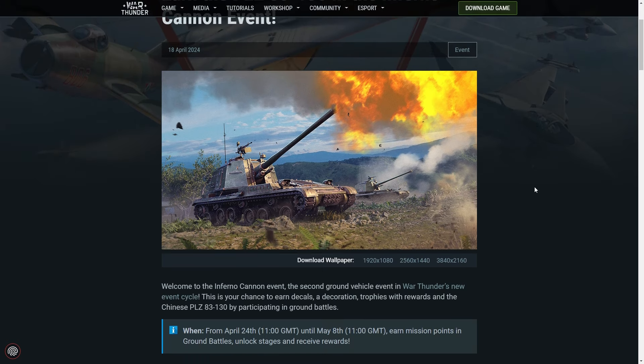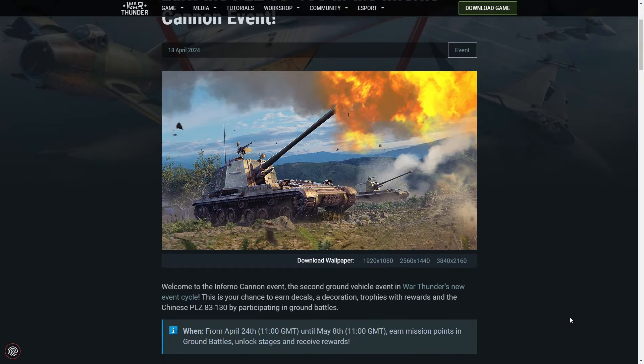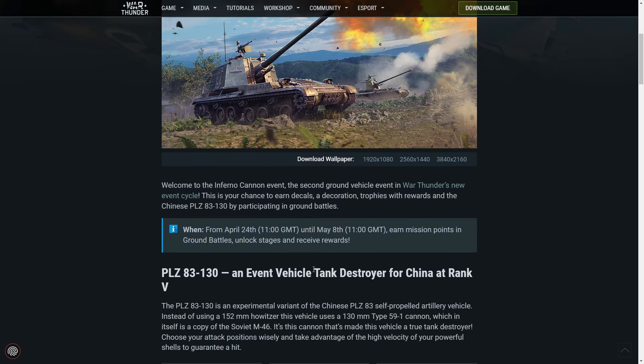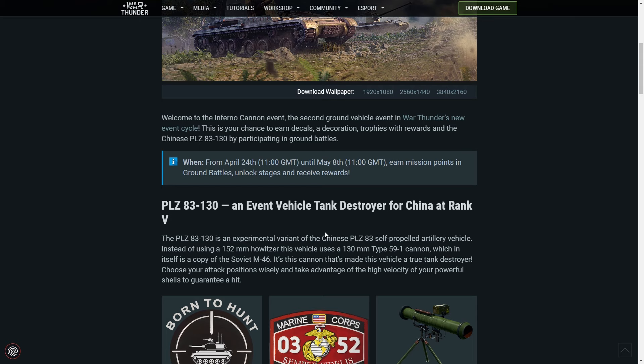But today we're talking about this new tank — well, it's kind of new anyway. So if you remember the recent Call of the Dragon event where you'd grind out that top tier Russian tank with the 152mm gun, well, now we've got it again. We've had the tank event, the plane event, the boat event, and now we're back to the tank event. Fortunately, this is a rank 5 vehicle rather than rank 7, so it should be easier to unlock. It is an experimental version of the PLZ-83, which is already in-game. Instead of using a 152mm gun, it uses a 130mm gun, which is a copy of the M46. It's this cannon that's made this tank a truly unique vehicle.